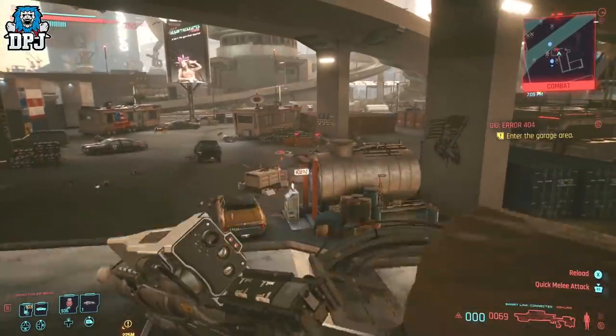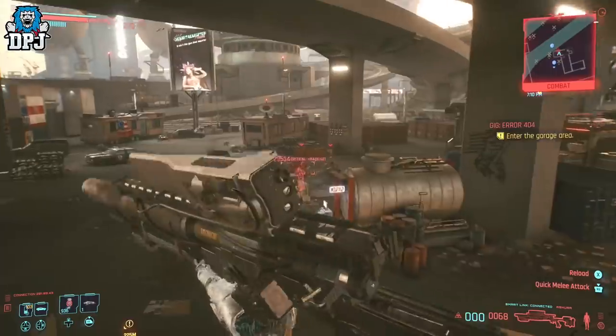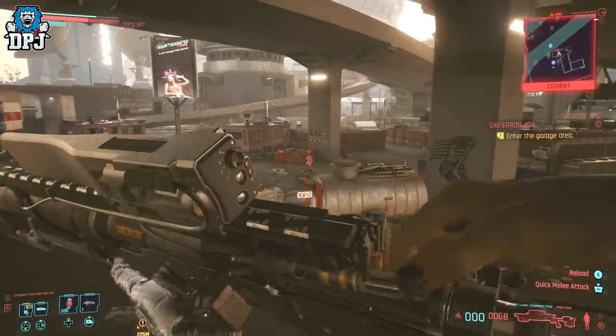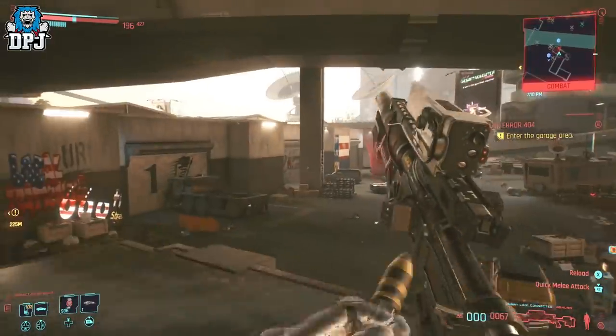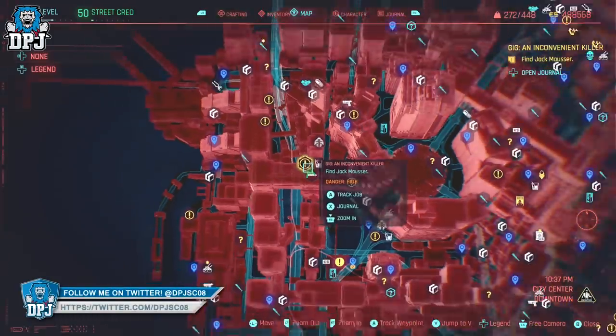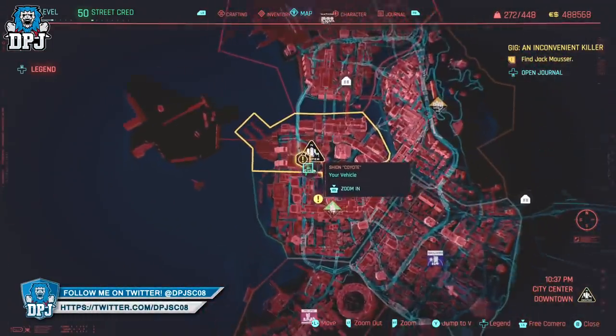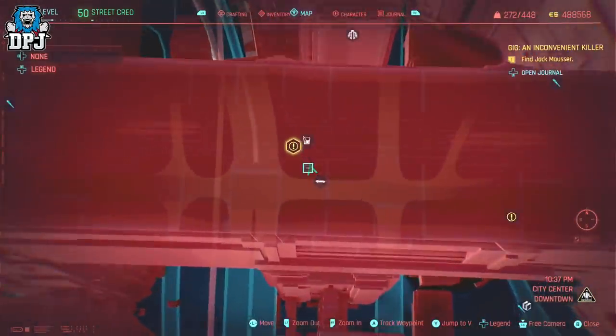The weapon is the Asura Smart Sniper, and it is an absolute incredible weapon as you probably know. There is a secret side mission where you can grab this weapon free of charge, simple as that. The side mission or gig is called An Inconvenient Killer, and it consists of you entering a nightclub and locating a certain someone.